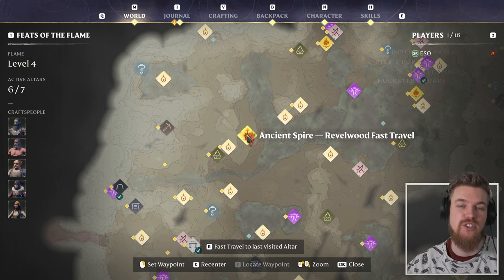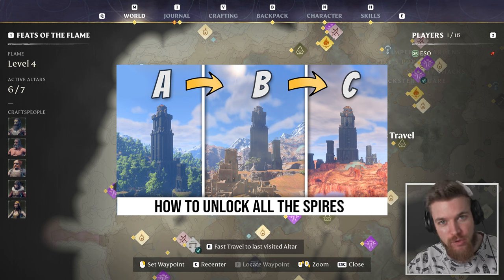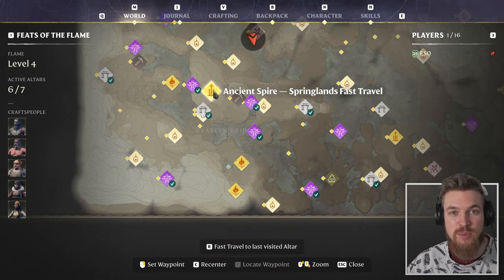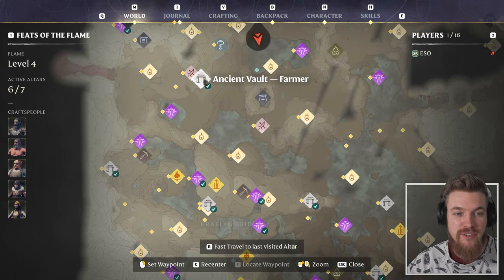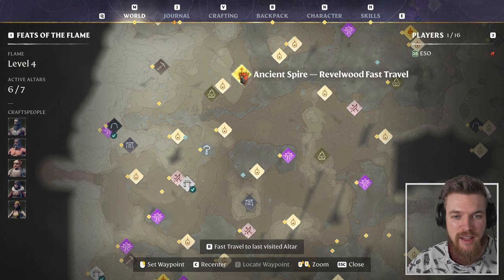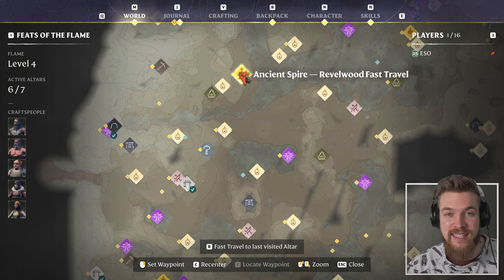If you don't know how to get to the ancient Spire-Reverwood fast travel point located here on the map, I have a full step-by-step guide linked down below in the description. Essentially, you start at the Cinder Vault, go north to unlock the ancient Spire Springlands, then fly to the ancient Vault of the Farmer. From there, go all the way north past the town of Willow Crush, across the level 3 shroud, through this ruin, past the carpentry camp, drop off the cliff, and you get to the ancient Spire-Reverwood fast travel point — and this is where we're starting the video.